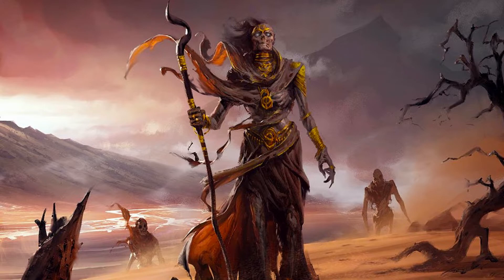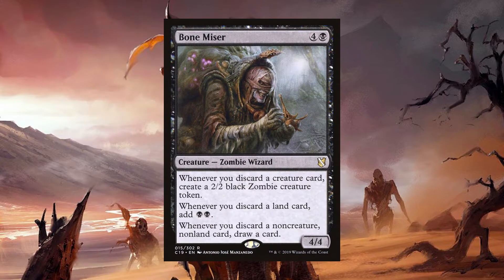The last card I'm going to recommend — but it is insane if you build this deck right, and I would not play this deck without it — Bone Miser. For four and a black, you get a 4/4 zombie wizard with three abilities: whenever you discard a creature card, create a 2/2 black zombie creature token; whenever you discard a land card, add black, black to your mana pool; and whenever you discard a non-creature, non-land card, draw a card. Does this sound familiar? It should if you've ever played with Waste Knot. Unlike Waste Knot, this looks at what you are discarding. And with Verena, you are discarding a lot of cards — so every creature you pitch to her trigger, you get another zombie.